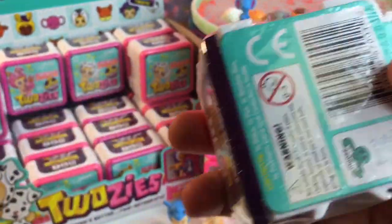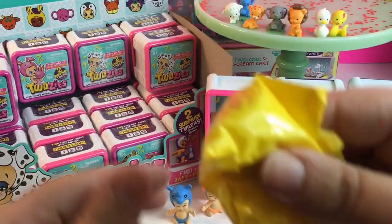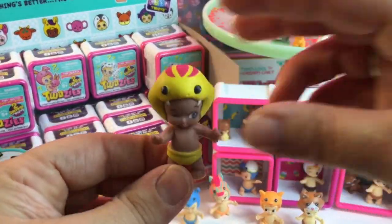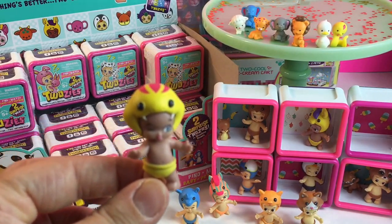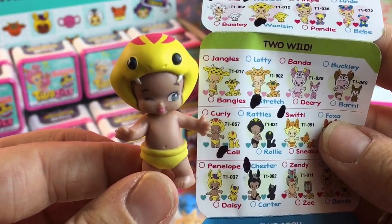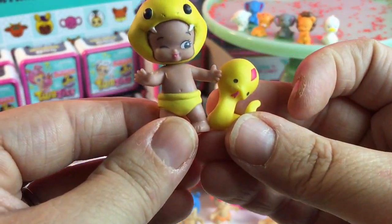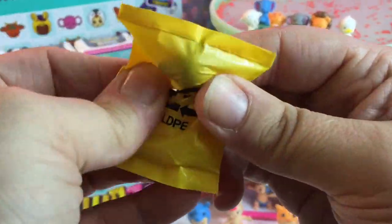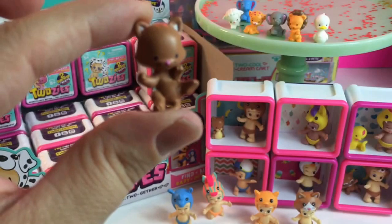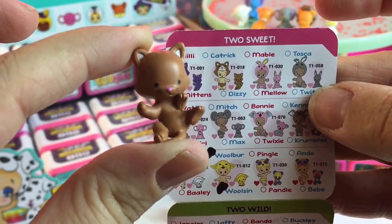Let's start making some matches here. We got the little leaves again. Did we get another Neon? Is this a Neon, or is this just the match to Coil? It's not a Neon, but it looks like it — his name is Curly, and he goes with Coil. We made a match! There's an animal I didn't open up — this goes with Catrick. This is Dizzy. Another match!